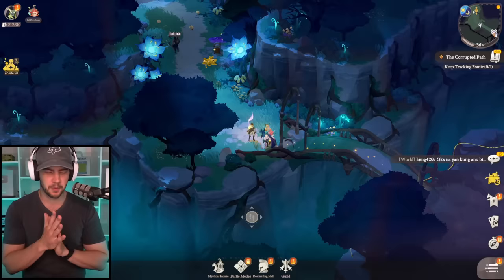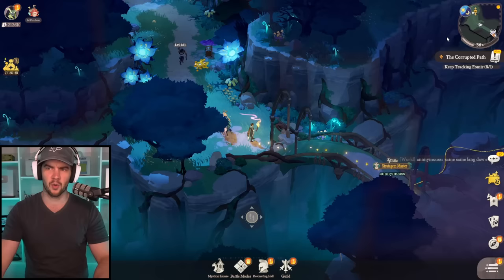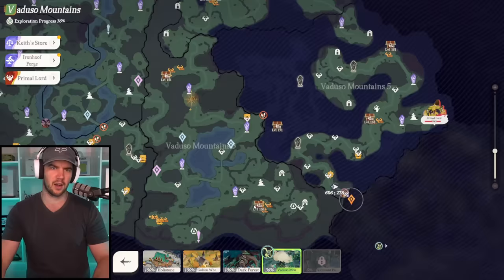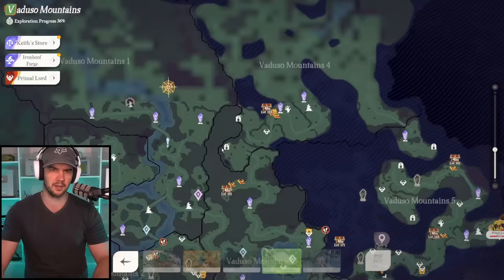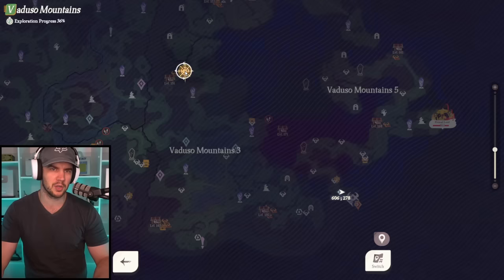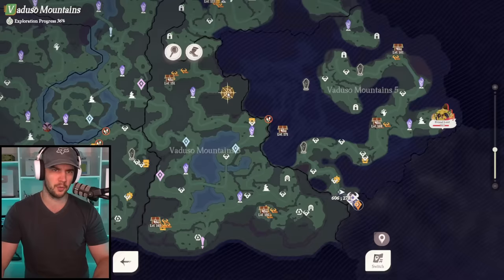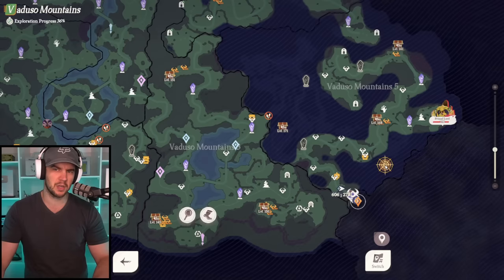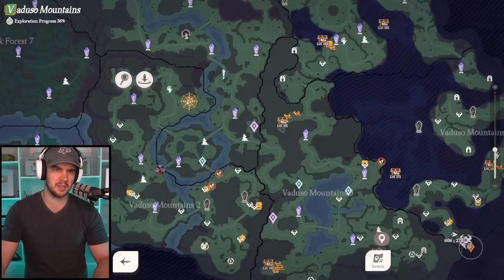First of all, we'll just take a look at the overworld. This is basically your main part of the game — doing the questing, at least in the early days. Now you have your map, and you can see this account I've neglected a little bit over the last few days and haven't gone and collected everything in the world. On your map, you have a bunch of different things; essentially anything there you can just click on and auto-path to it — enemies, chests, all that sort of stuff. This symbol down here is used to represent puzzles where you can get summons and stuff like that.